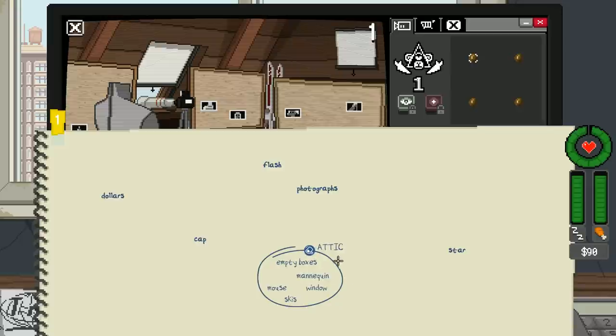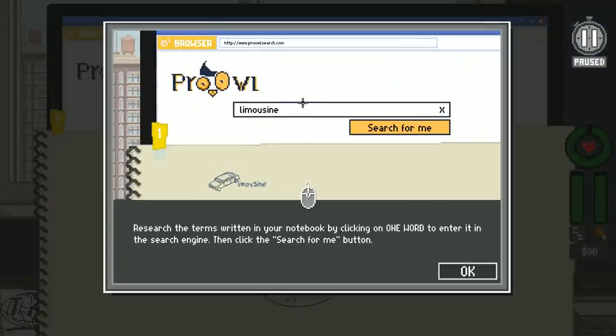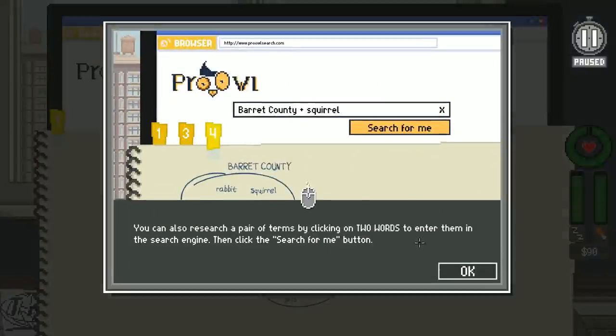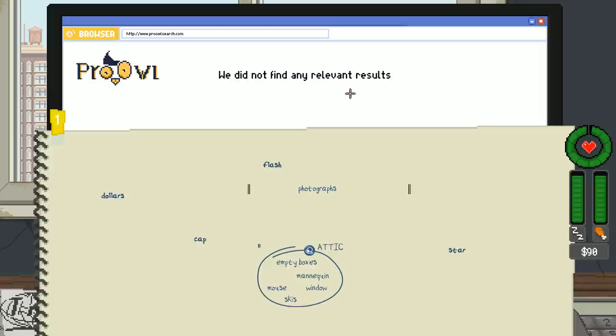The tutorial explains: click on the question marks and select the term that best corresponds to the words in the circle. Once created, you can use the new word in the search engine to move forward in your investigation. I still don't really know what I'm doing. I try searching 'Attic' — we do not find any relevant results.